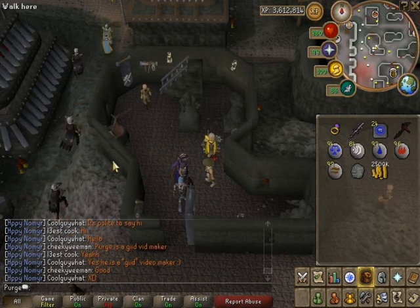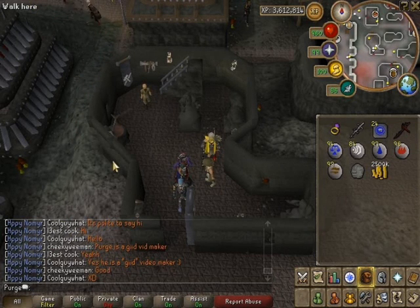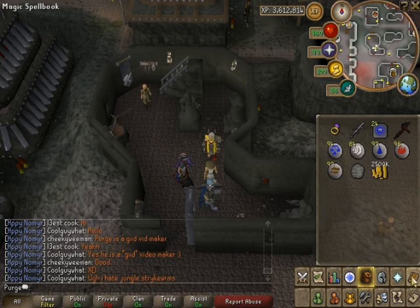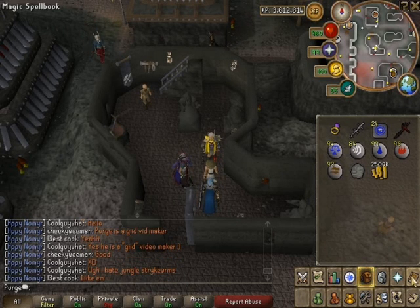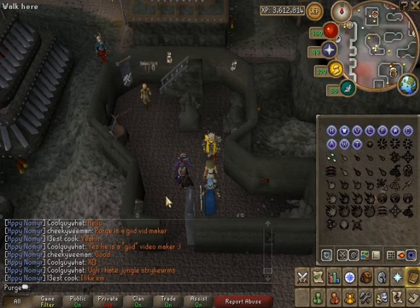If you don't want to get the candles and cake from the drop parties, you can actually get them from any monster or NPC drop between Rimmington and the Sawmill, which is the oldest area of RuneScape. This might go badly but I'm going to try.